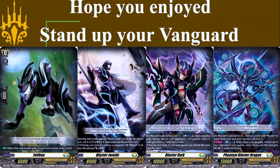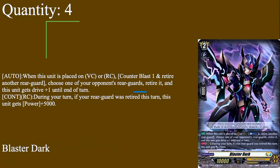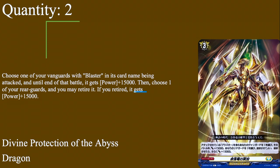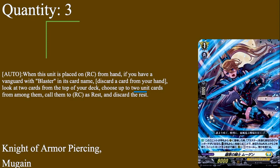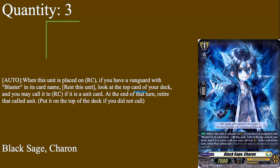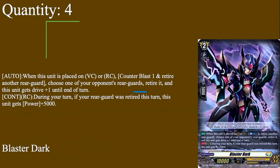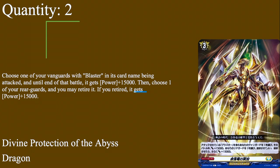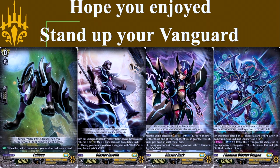I hope you guys enjoyed. This deck is really fun. Set 2 felt inconsistent, Set 3 made it slightly more consistent, and Set 4 it actually feels competent and complete. The blitz order is a really good defensive tool, Mugain has been my single best retire fodder throughout the game, you can use Sharon for early attacks rather than saving her just for PBD fodder, and you can use Blaster Dark more because you have more rear guards to sack. Don't forget to like, comment, subscribe, donate to the Patreon, join the Discord, follow Twitch — and I'll see you on the next one. Don't forget to stand up your vanguard!